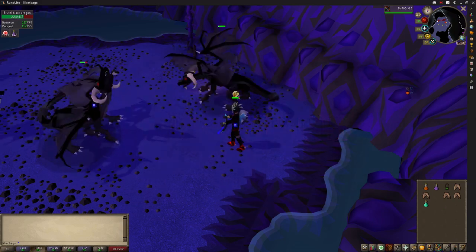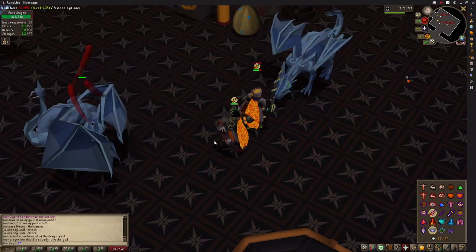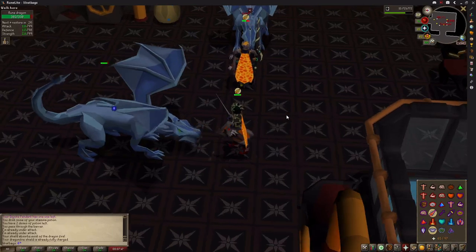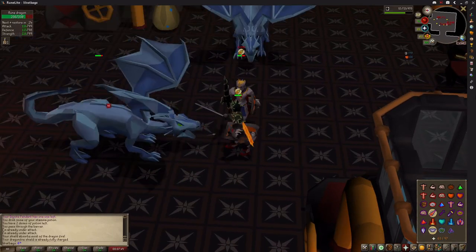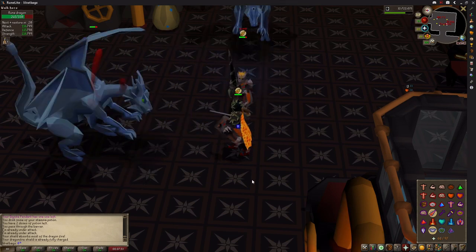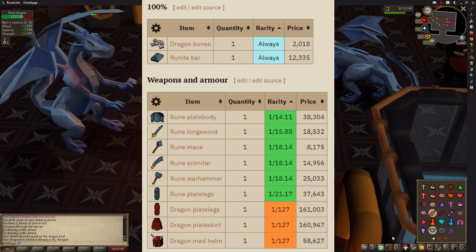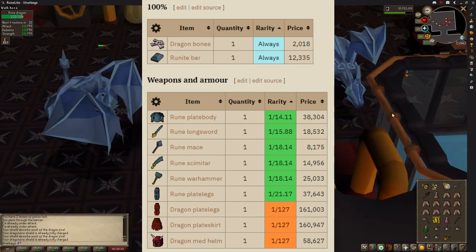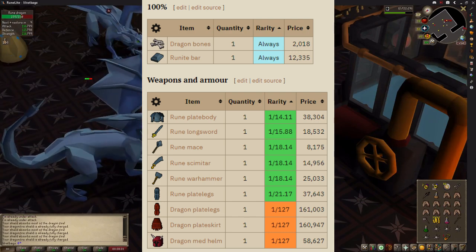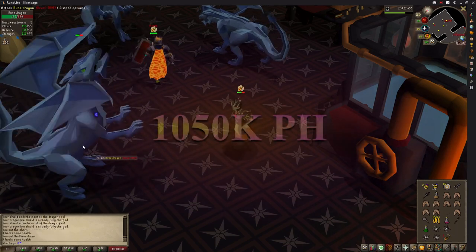In second place are rune dragons, which require the completion of Dragon Slayer 2 and also a long quest chain, with stats required in the 50s, 60s and 70s. Rune dragons can be killed at mid level although they deal a decent amount of damage. With decent gear averaging 50 kills per hour you make 450,000 from alchable drops. But the main part of the money and the biggest requirement is being able to smith the rune bars, which takes this method from 450k to 1,050,000 GP per hour.